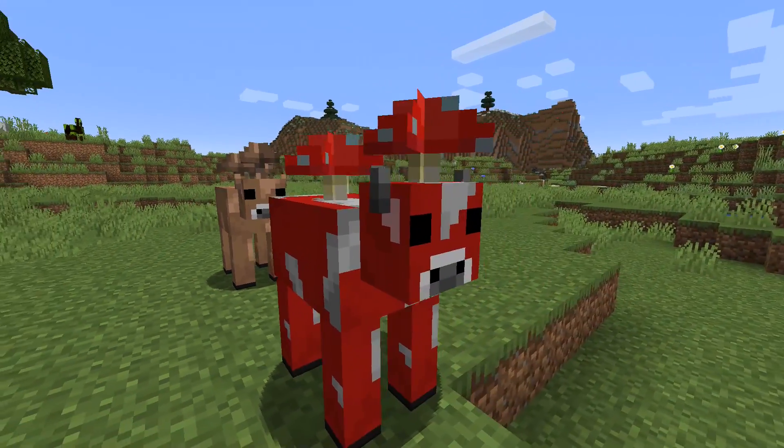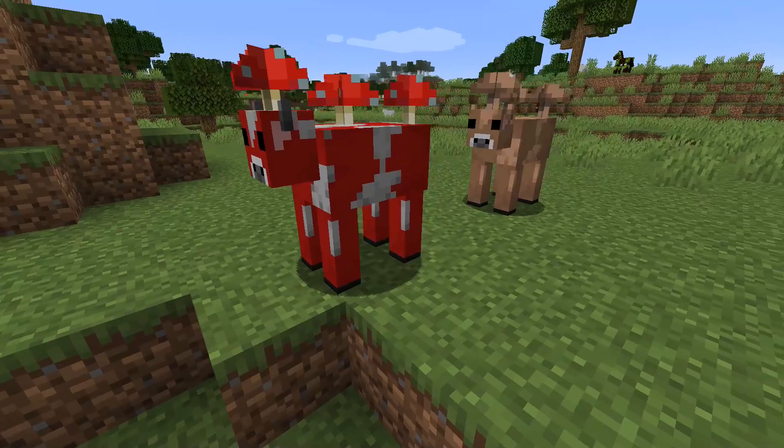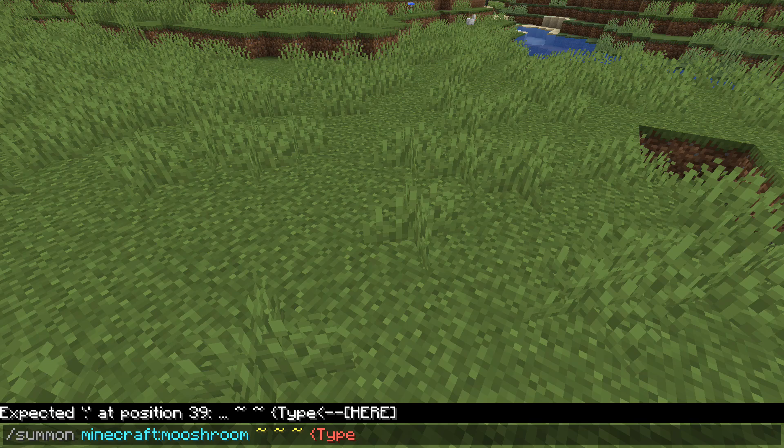Their eye height and bounding block has been adjusted so that they don't drown when swimming around anymore. The trust mechanic has been adjusted so that they will not run away from you when they trust you, and can sometimes protect you when you're under attack.